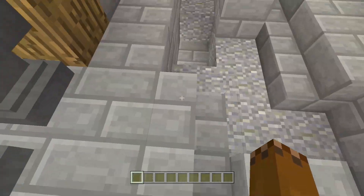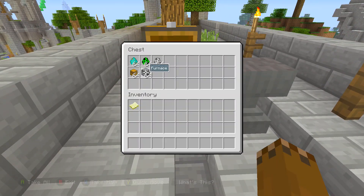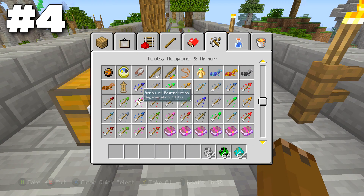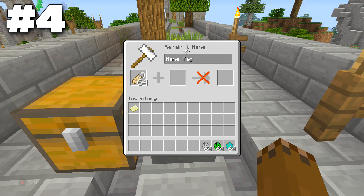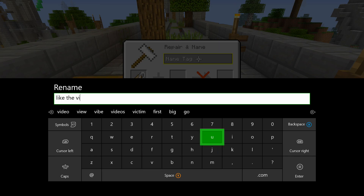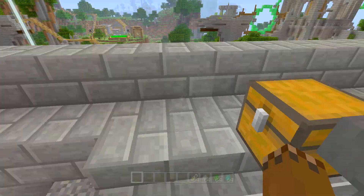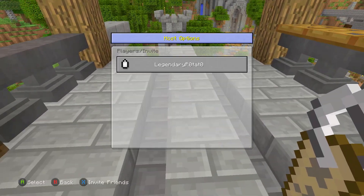Let's move on to the next one — custom naming. You can do cool things with anvils around custom naming. You probably know you can name mobs using a name tag: just throw the name tag in, give it a name, and you can name your mobs. But what you might not know is that you can actually do this another way as well.